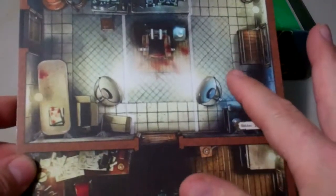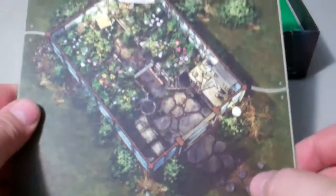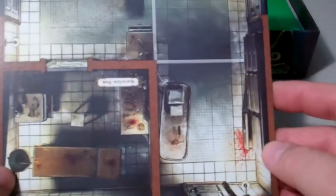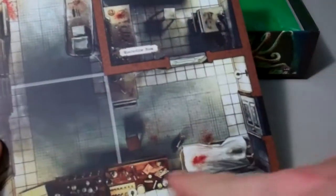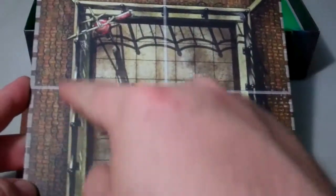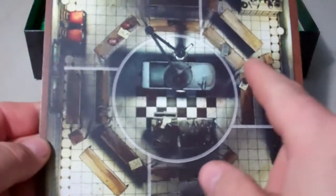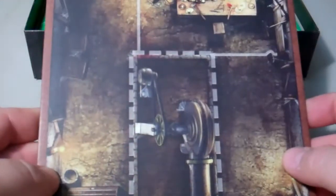This looks like it may be some sort of a turn sequence or timekeeping device. You have some big tiles here. This is a hidden laboratory, a control room, and on the back side a greenhouse. You have a quarantine room and a morgue, and on the back side a gazebo rooftop — you can see the tiles for the roof. And then an operating theater, with a generator room on the back side.